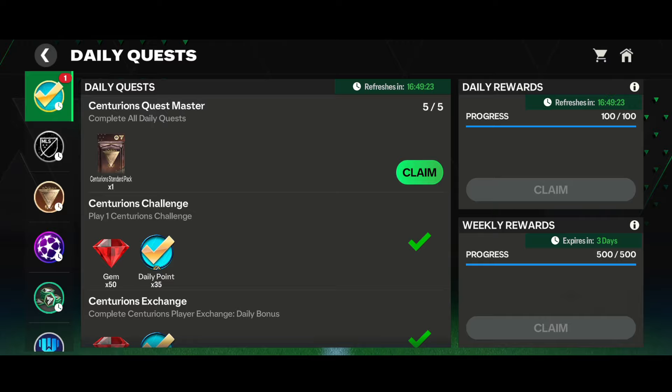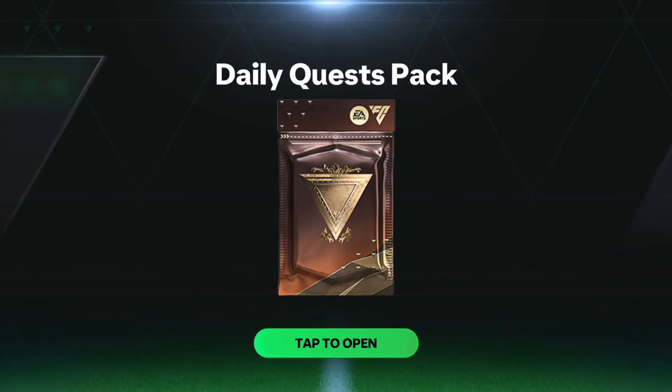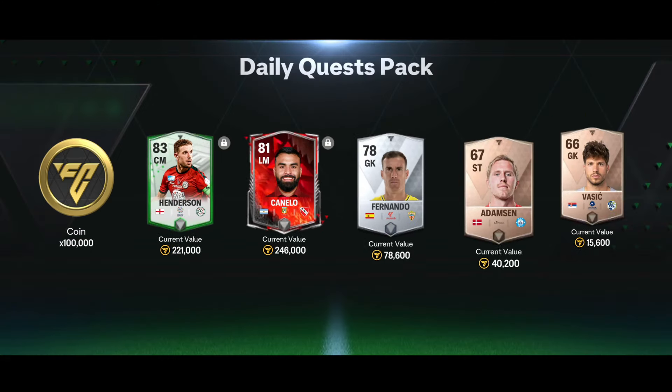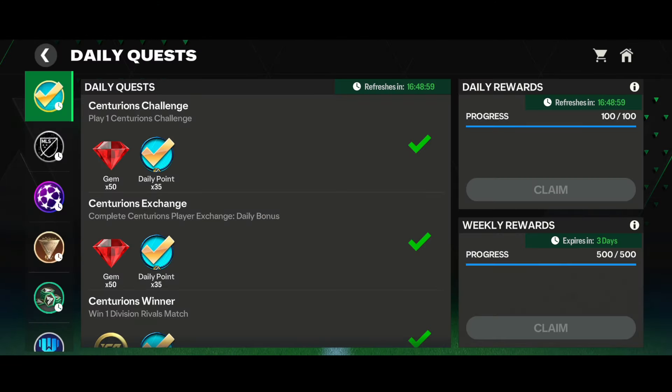Now let's collect the Centurion standard pack from the daily quest section in the second account. Here comes the pack - a normal walkout, England center midfielder. We got the 83-rated center midfielder Henderson, 800 red rivals tokens, one lakh coins, and several base cards.